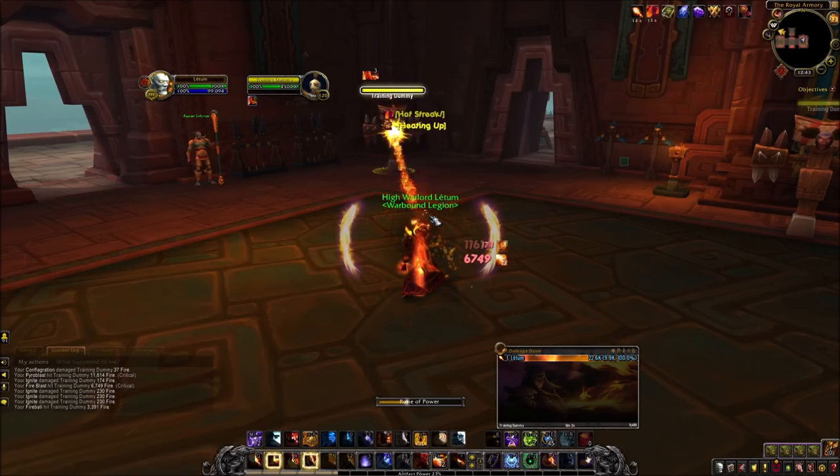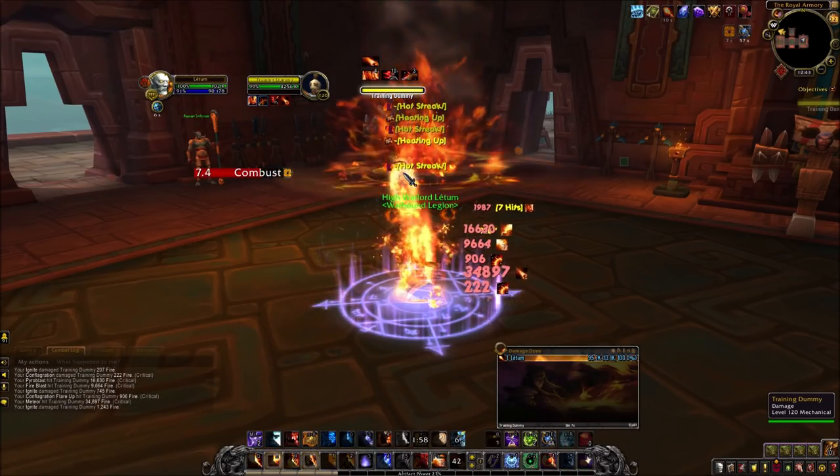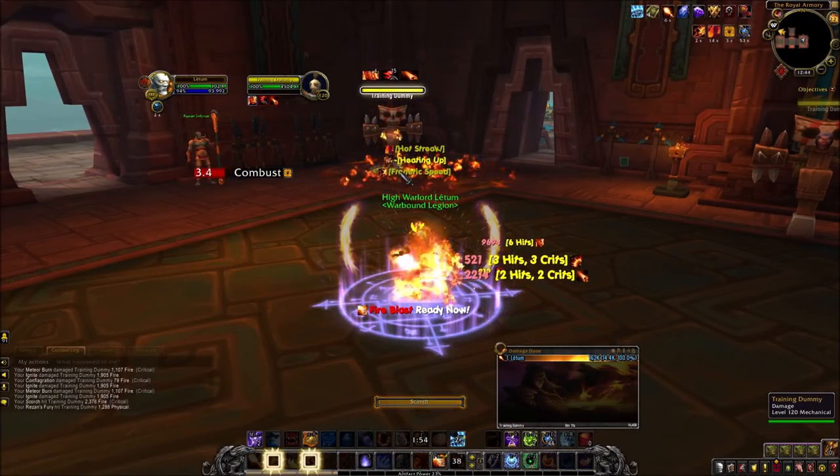That crit — so I'll actually just Rune of Power, drop Meteor, Combust, burst. Use Scorch as a filler when you run out of Fireblast charges instead of Fireball to get that extra little bit of damage.